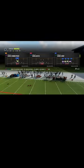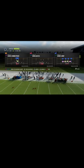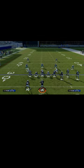The play we're going to be utilizing for this defense is the cover one robber press in the nickel 3-3 formation. All we're going to do is slide these outside cornerbacks out just like so.